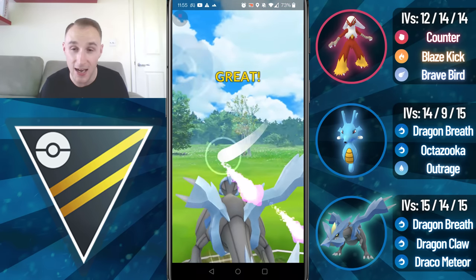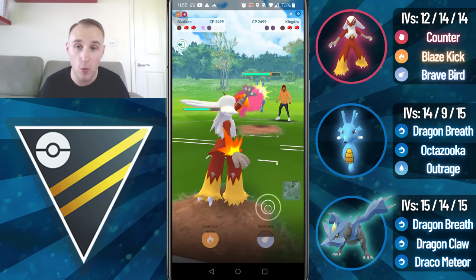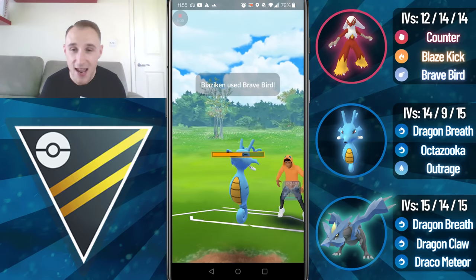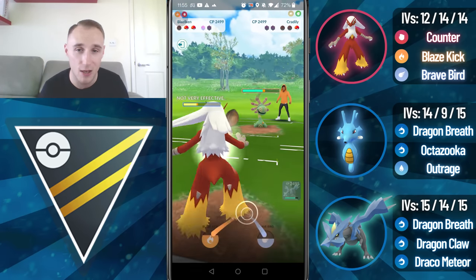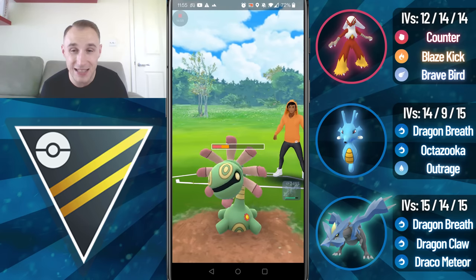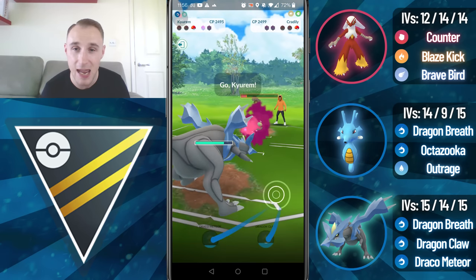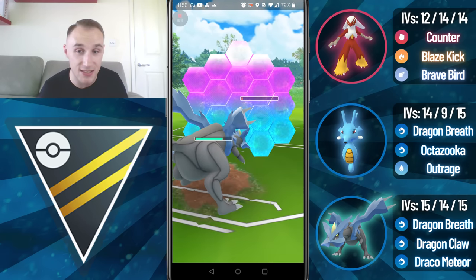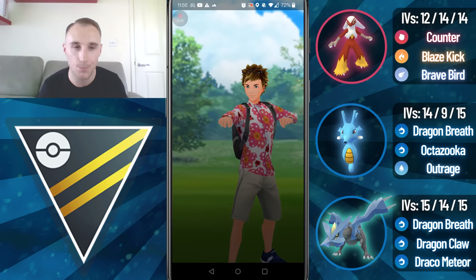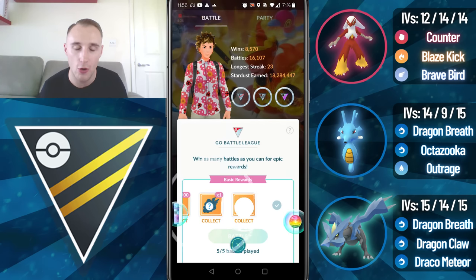I will shield up this move — it's probably a Shadow Ball and it is the Shadow Ball. Now I can get a massive energy advantage going into whatever comes in here. They come in with the Craydily — I go for the Draco Meteor, it's shielded, so I switch into Blaziken. They come in with the Kingdra but I'm able to get to a Brave Bird before they throw an Octazooka. Brave Bird takes out the Kingdra and at this point we should be in a good position, especially when they throw on a CMP tie with the Blaze Kick. Blaze Kick lands, we get the CMP tie, and we're easily able to Dragon Breath farm down the Craydily and take that game. That was a 4-1 set.